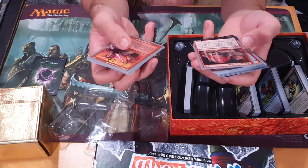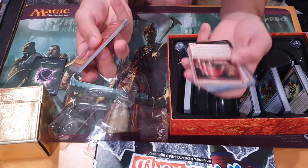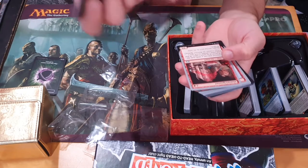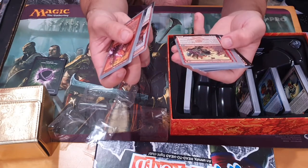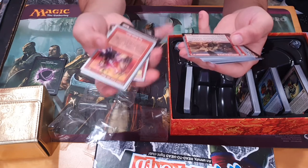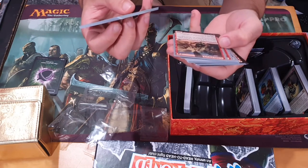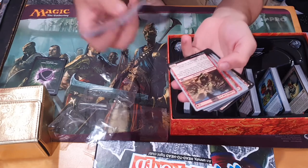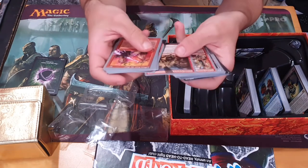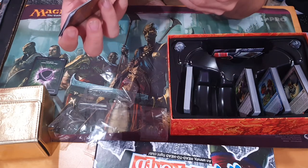Whenever you cast a spell, note the first letter of its artist's name. If that letter wasn't already noted, put a plus one, plus one counter on a creature. So you want to have as much varied art as possible — basic lands would do that, because I'm sure there are more than enough artists who work on basic lands. Other creatures wearing hats in their art have menace — I like that. Goblin Swat Team: put a plus one, plus one counter on Goblin Swat Team unless the opponent swats the table within five seconds. You can do it each player's turn — that works.